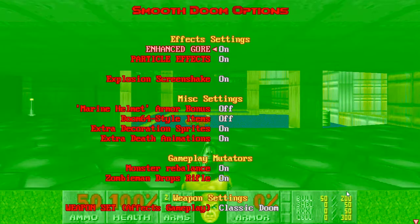The first new feature we see here is Enhanced Gore — you definitely want this on. The next is Particle Effects, you also want that on. The rest of the settings are pretty much the same. What I have on, you should have on. What I have off, you should have off.